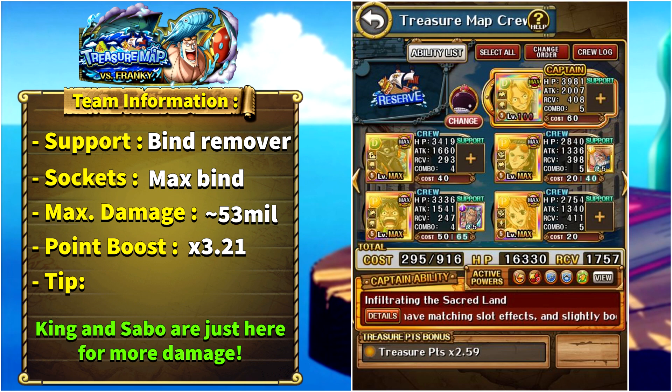To evade bind, Nami needs to be in the right column. To make your life easier — at the cost of some damage — you can replace King with free-to-play Super Class Oden, who can remove the final barrier from Boa so you don't need to hit perfects through the 'perfects harder to hit' debuff. With King and Sabo, Luffy in the final stage will also give a damage boost if you hit enough perfects in stage two to break the barrier. This team is semi-free-to-play because of V1 Luffy. The point boost is 3.21x — pretty bad, but it's a fallback option.